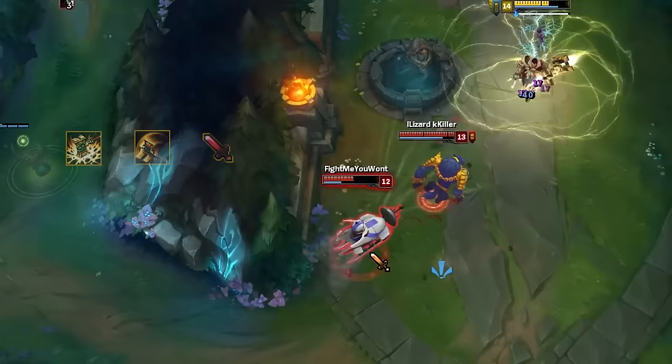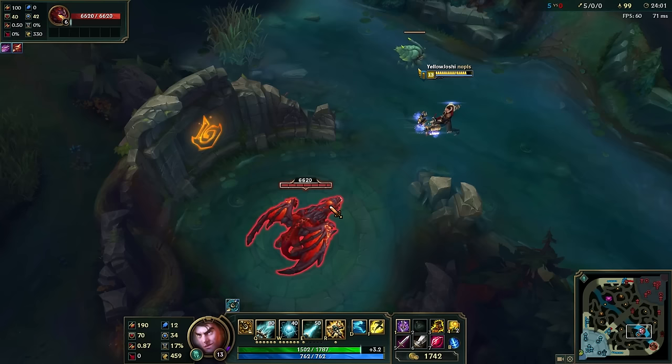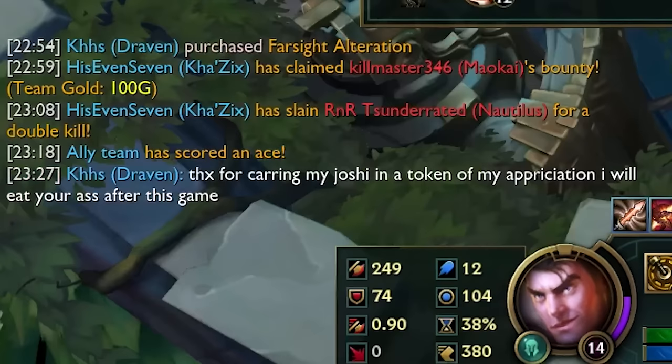If you're in a tight situation where you can't afford taking an extra hit from the enemy in order to escape, you can also Q, E, then auto attack by quickly clicking on the enemy before they fly off too far. You may need to practice a lot to master this combo because it's very hard to pull off consistently. If you add the first auto and your W's with these combos, this is the fastest way to deal the most damage in the shortest amount of time.